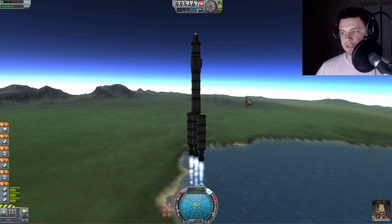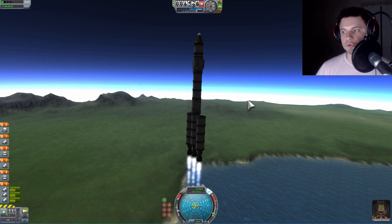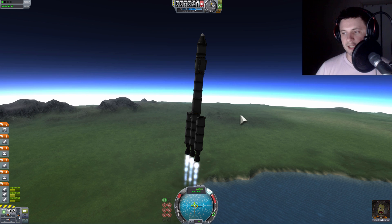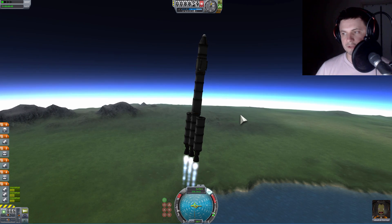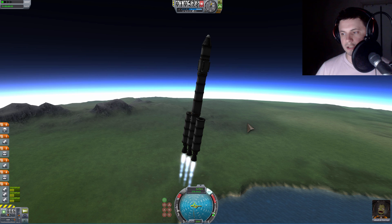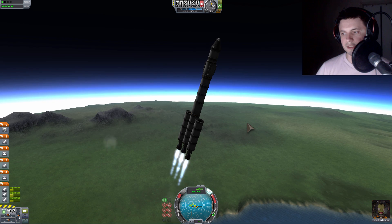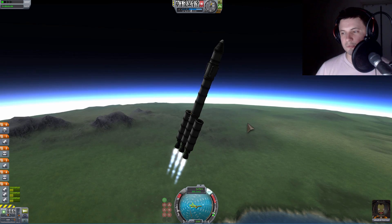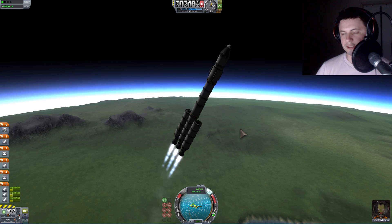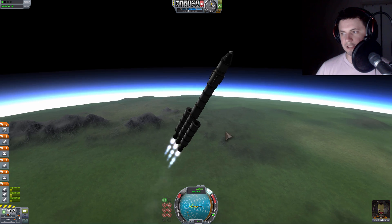Right around now, let's see if we can start tilting to the side. We're going to slowly begin what's known as a gravity turn. This is basically so that you can go sideways faster than going upwards, because that way you can achieve orbit a lot faster. This is a very important maneuver and it will actually save you fuel the sooner you start doing it. The rocket really doesn't turn fast at all — it's a very slow turning rocket. But surprisingly, this is actually a relatively efficient rocket; we're able to achieve this altitude on only one single stage.